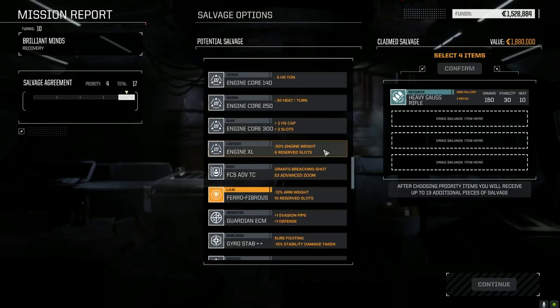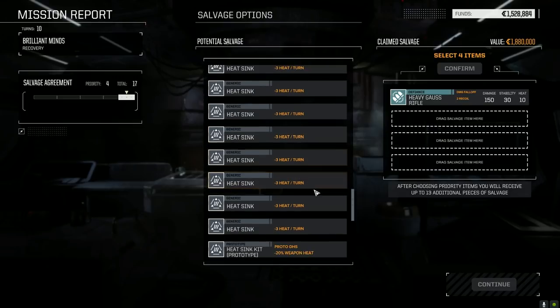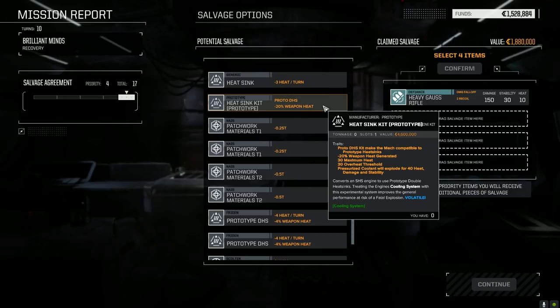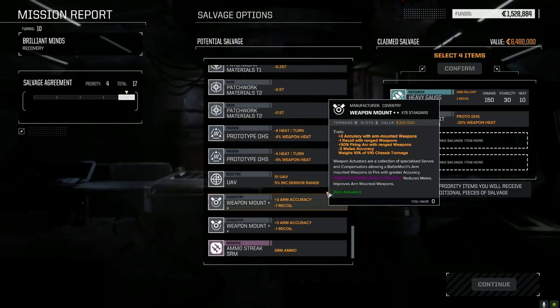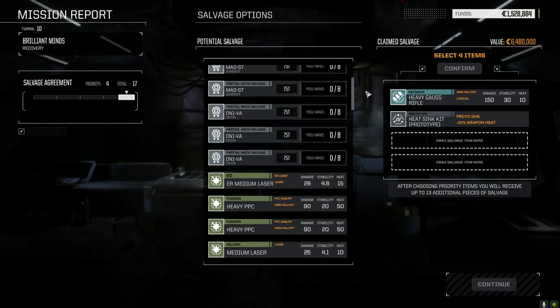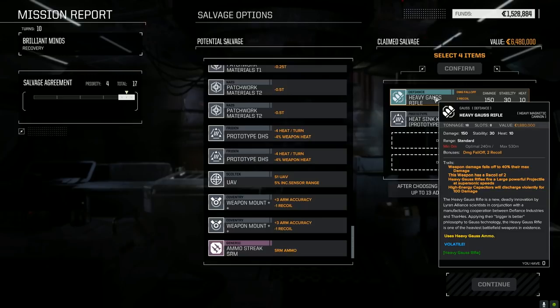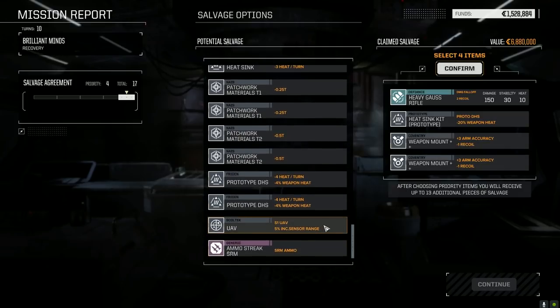C3 systems, XL engine — we could take that for cash. Gyros, double stabilization, entrenchment walking, stability damage taken — that's not bad. Heatsink prototype — so that's a heatsink kit prototype. Apparently these are the best way to go. Let's grab that. Weapon mounts — ooh, there's no heavy Gauss ammo. That almost invalidates taking this. The Gauss ammo must have been in the leg. Weapon mounts, double heat sinks — be nice to have a few of those weapon mounts because we can put those in immediate use.